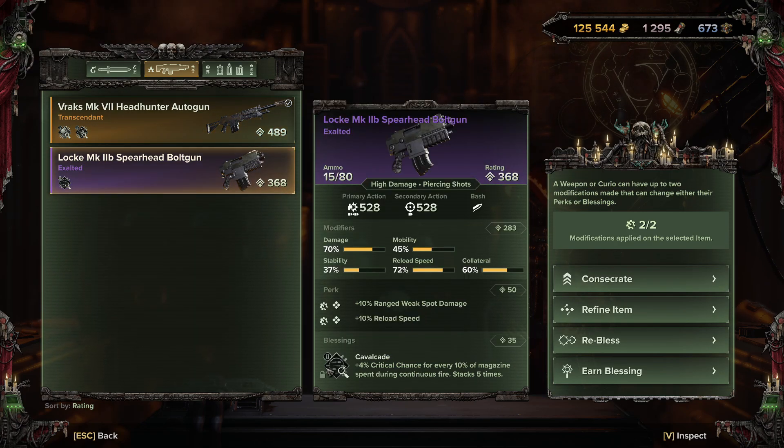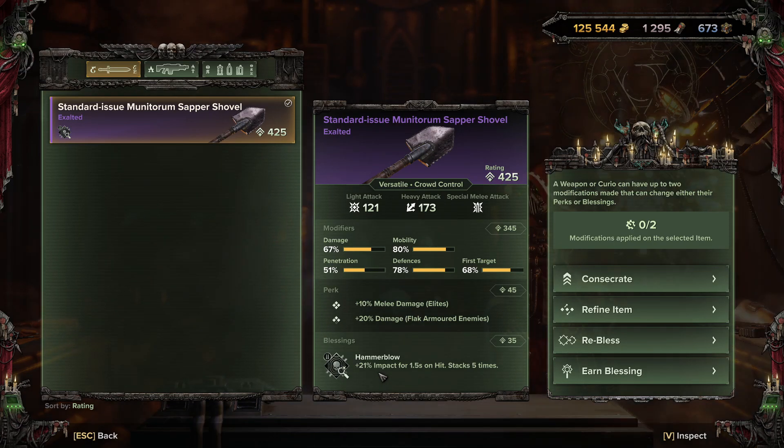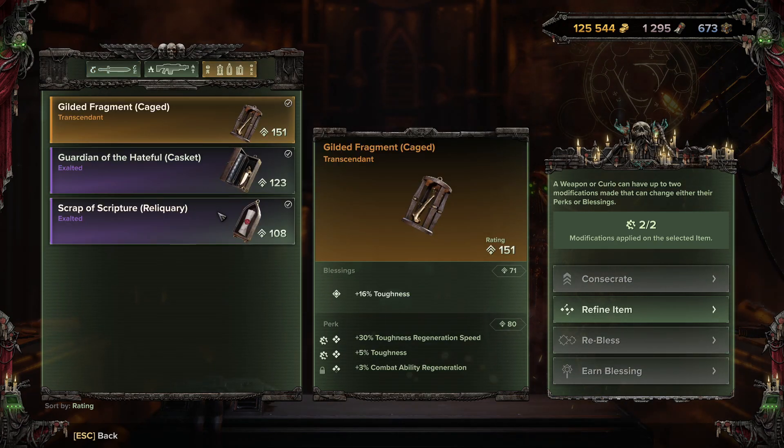For example, if I take Cavalcade off this Spearhead Boltgun, any Spearhead Boltgun I get in the future can use that blessing. Blessings have tiers 1 through 4. My purple Sapper Shovel has only tier 2 Hammer Blow - if I earned that blessing the shovel would be dismantled, but the tier 2 blessing would go into my library and I could re-bless any future shovel with it.